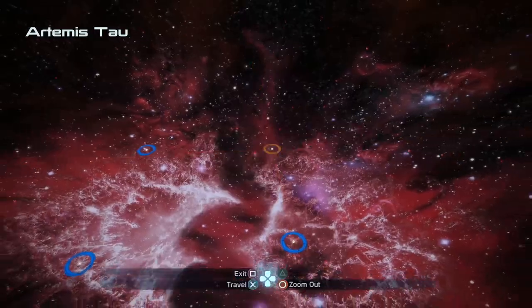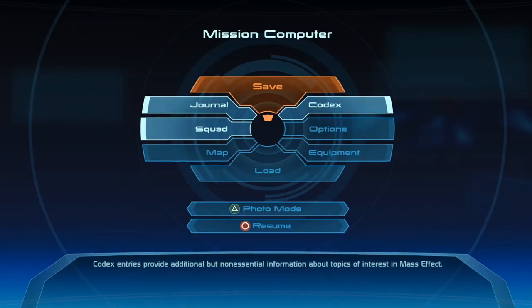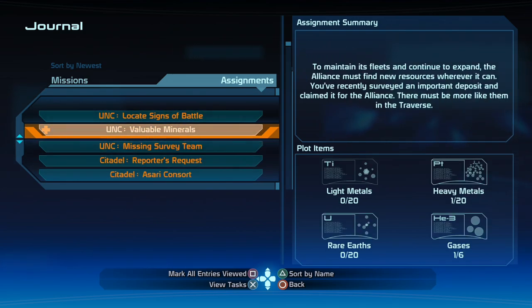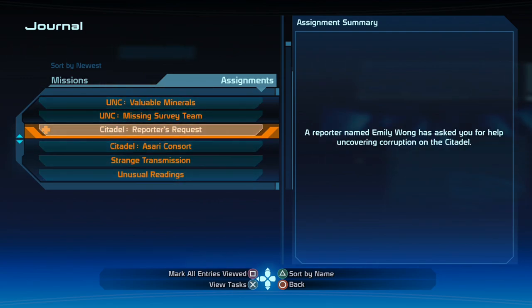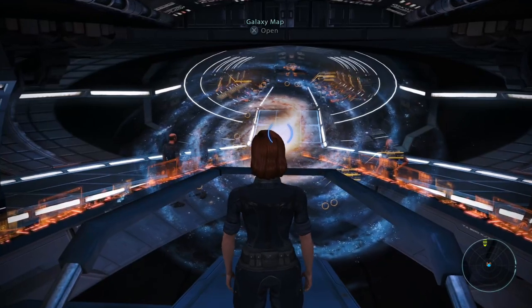Let's exit out of the galaxy map for a second. You'll see that we got XP, a codex entry, and a bunch of credits. This is actually one of the quests we just got: there are several League of One medallions and a few ID tags scattered throughout these systems — the hunt must have been extensive and taken years. We get League medallions, Salarian ID tags, and valuable minerals. We found one gas and one heavy metal so far, which is super easy since we're scanning everything on this completionist run. We also have the missing survey team quest, which we got way back on the Citadel.